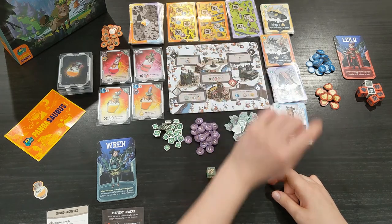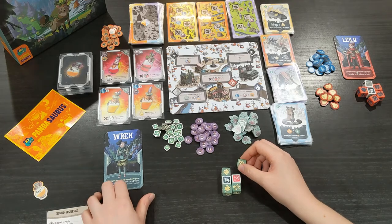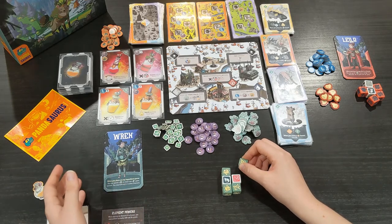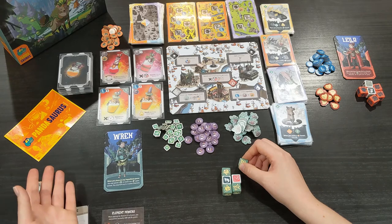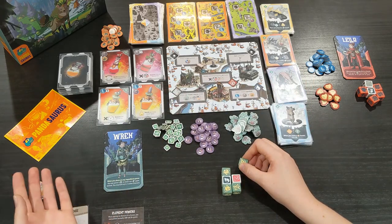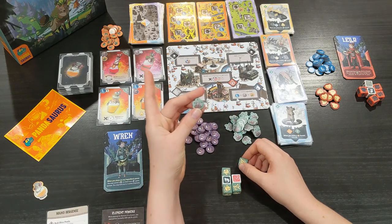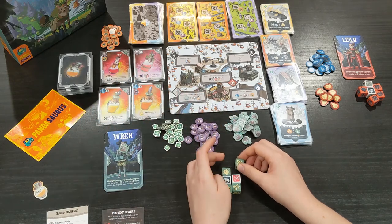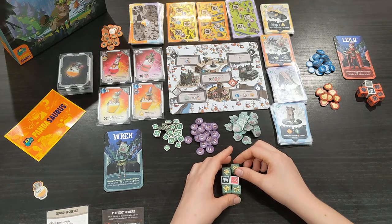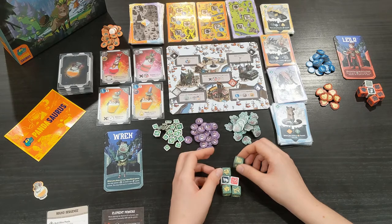In the forest, each spot can only hold one die, but there are some fun and interesting exceptions to this rule which I'll explain shortly. I'm playing with Ren, who is my favorite character so far — her special ability lets me train four animals at any given time utilizing their abilities, unlike the others who can only have three. She can also spend one wild herb to treat any resource space as a train animal space. She doesn't gain the resources in doing so, but it's a very special ability that means she can almost always train an animal.